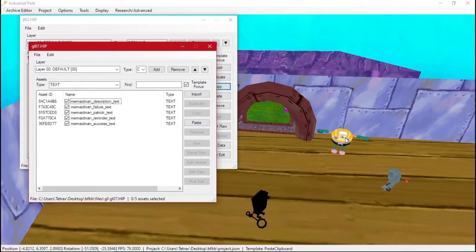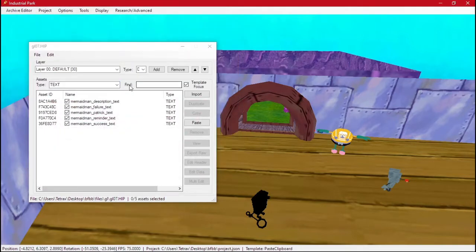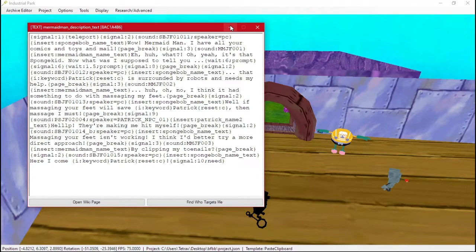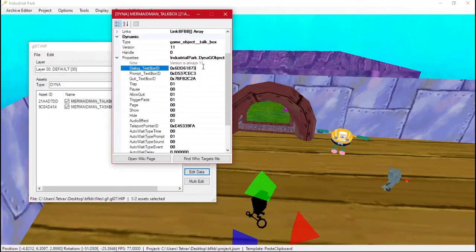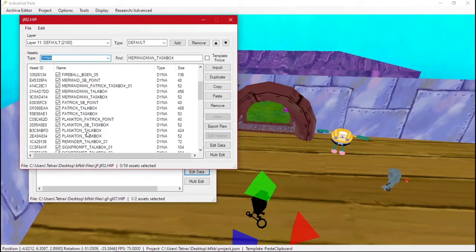Doing a custom character is a lot of work at first, but once you know what you're doing it's not that terrible. We have his text now. The DYNA has a talkbox which uses stuff from the pause menu global files to show things like the quit prompt. We also need the teleport point — there's one other thing needed out of these DYNAs, which is this point.